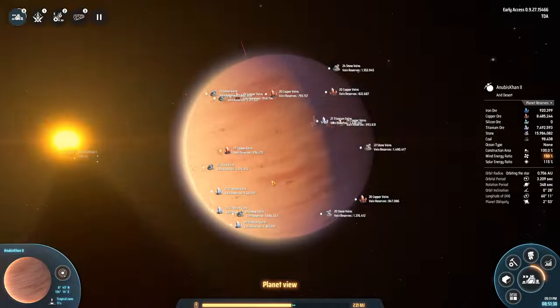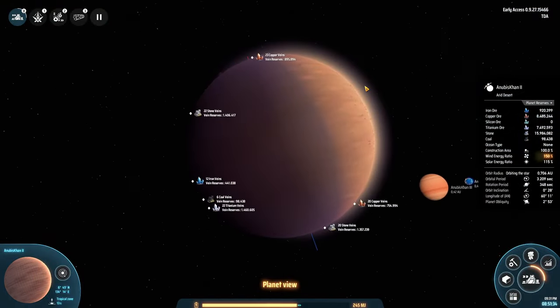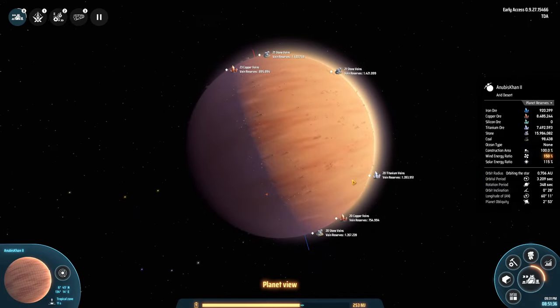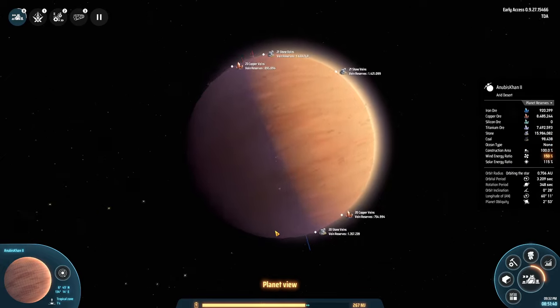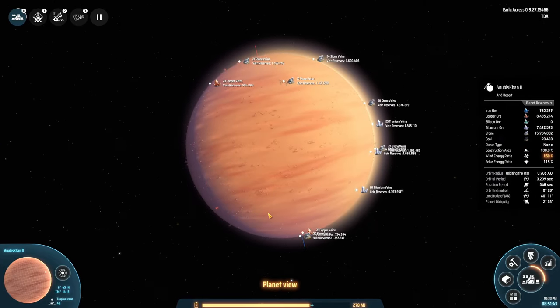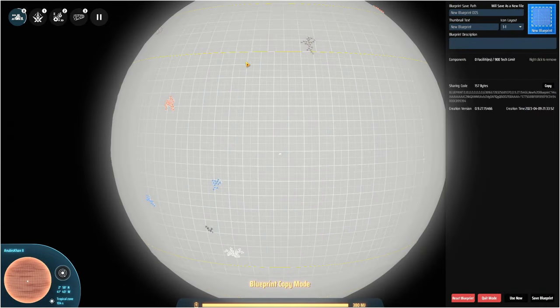When you land on a planet, take a moment to look around. On most planets there should be a certain zone where there are no veins, or at least very few. As you can see over here, we have a huge open space where we can easily make our larger builds — and that is where we want to be. I recommend starting to build at the edge of the large open area around the equator, which is the largest and easiest area to make blueprints that can be used all over the planet.